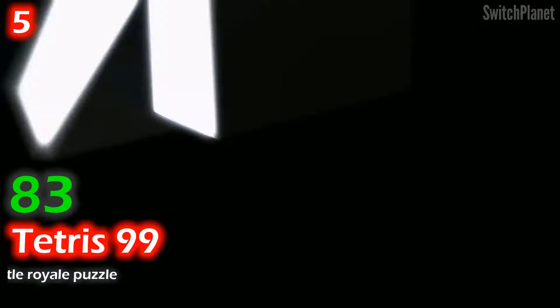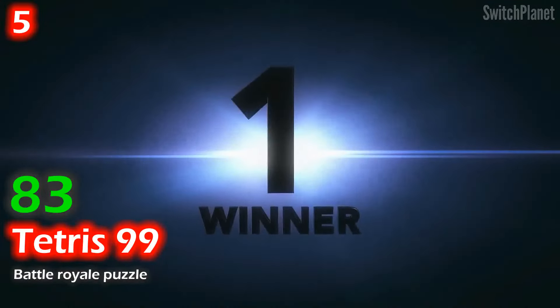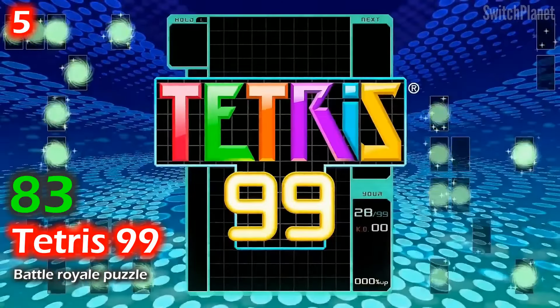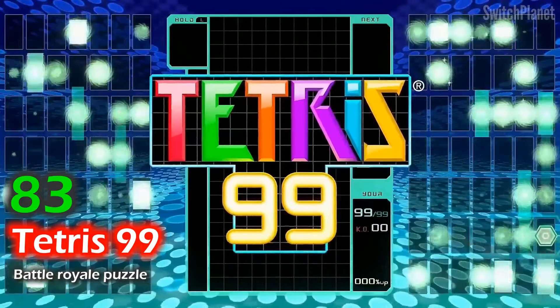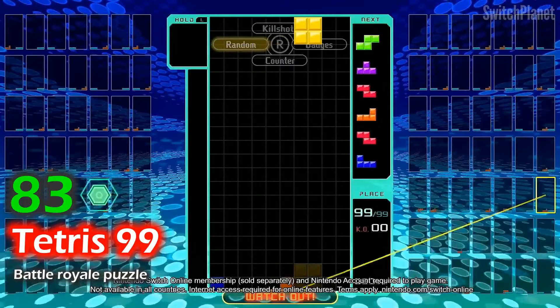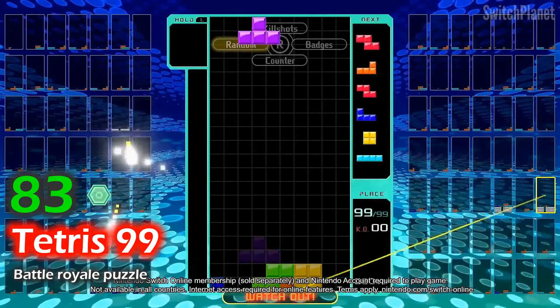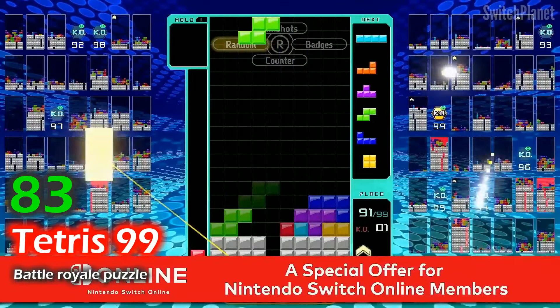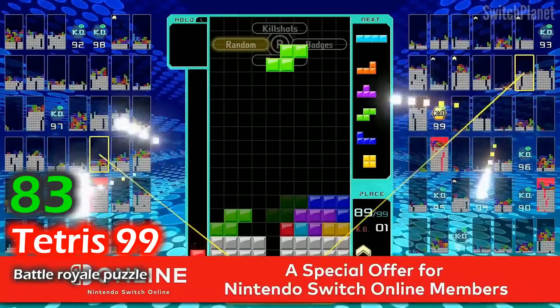Tetris 99 is an online battle where 99 players compete, but only one can emerge as the winner. To play, you need a Nintendo Switch Online membership, which lets you test your speed and strategic skills by trying to knock out your opponents. The game involves rotating and moving falling blocks, known as tetriminos, to create and complete horizontal lines.